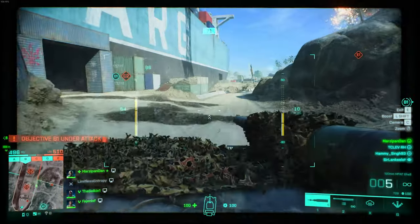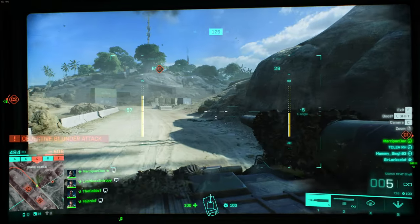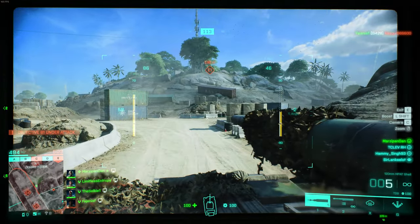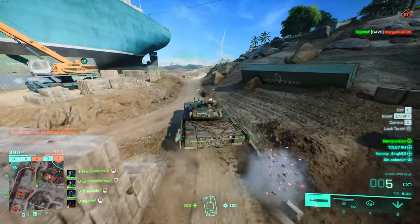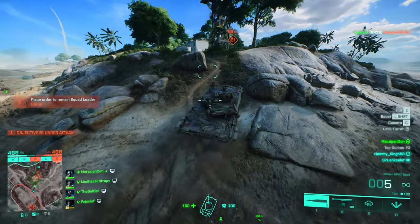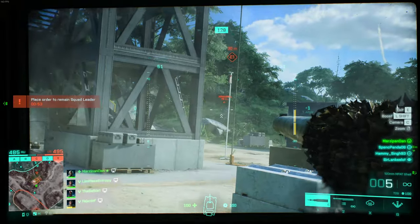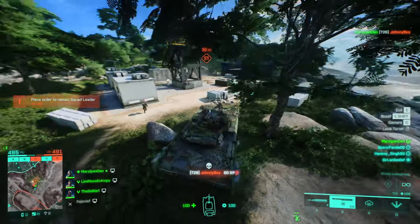We're done with B and I start to turn around to go back to E1. Some people might be tempted to try and capture C1 at this point, but since it's a dual flag location, I really don't see much point capturing it with a vehicle because I'm not going to be able to help capture C2, and odds are the enemy is just going to come and take it back before my team could get coordinated. I think it's much more important for me to go to E1.